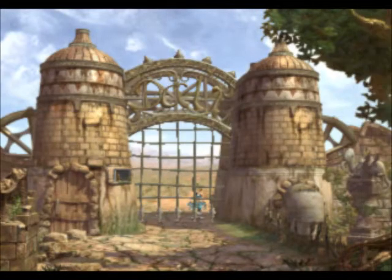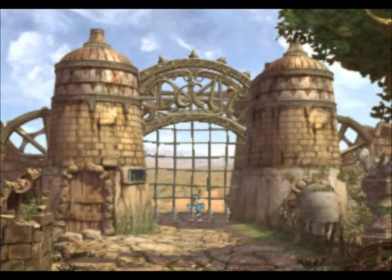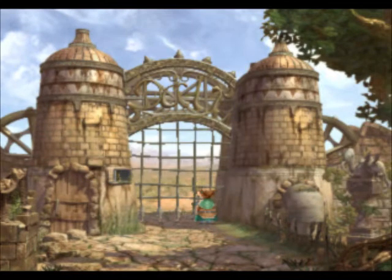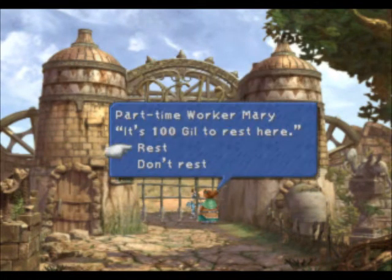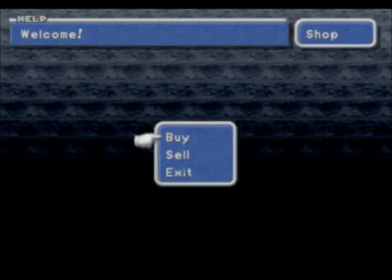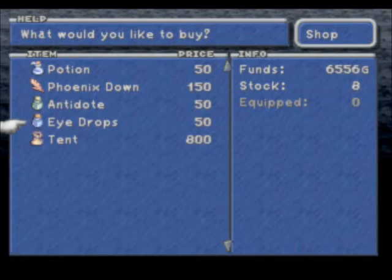He asks if you've ever been on an airship. Now if we wait for a few moments — there she is. Her name is Mary and you can buy items from her. I thought she had more stuff but never mind.